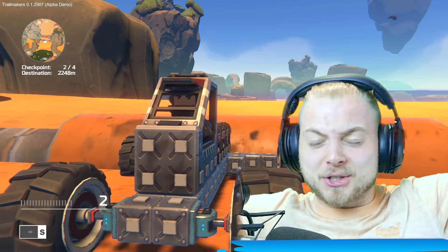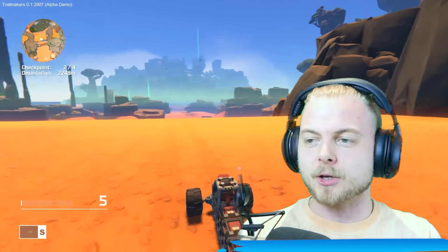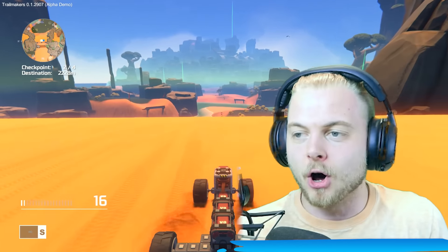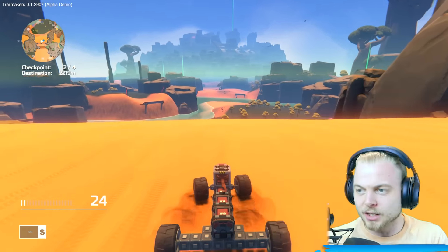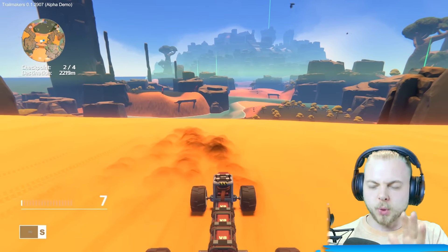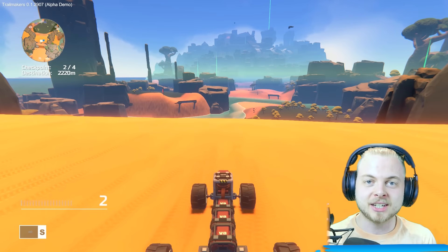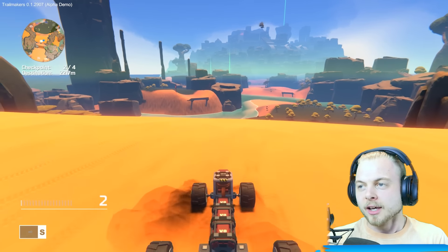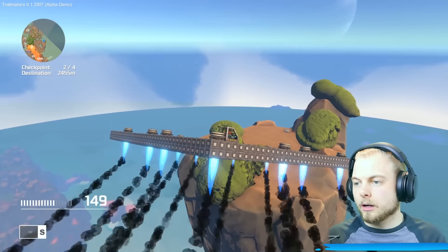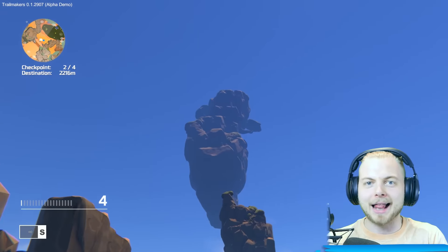Hello everybody and welcome back to Trail Makers. Today we're going to be doing something pretty awesome. We're going to be going towards one of the things I haven't been able to conquer before in this amazing game, which is water. So in the last episode, I successfully built a working aeroplane. It was marvellous. It went pretty good. We managed to get it off the ground and go to some really tall islands. This is just perfect flying, which was awesome. I loved it.